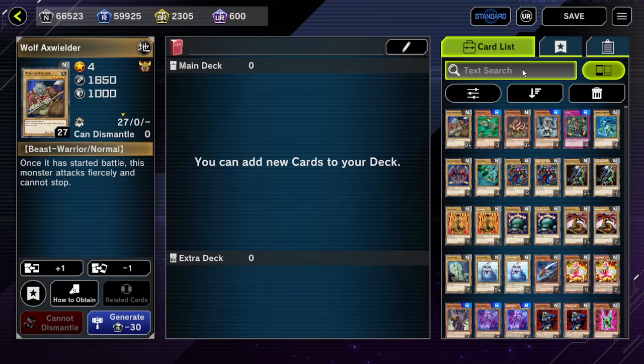Hey guys, today we're going to be going over XYZ as a mechanic in general, and going over some nuances. Until Pearly came around, XYZ kind of got outclassed by all the other types to an extent, because they already got hit by the power creep with the new busted fusion, synchro, and other cards that now exist.